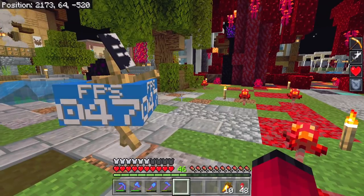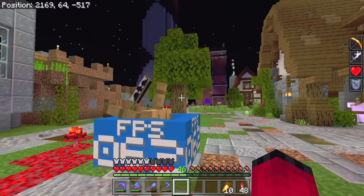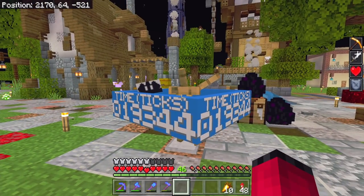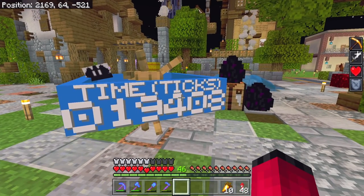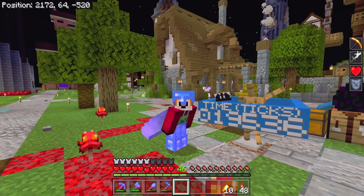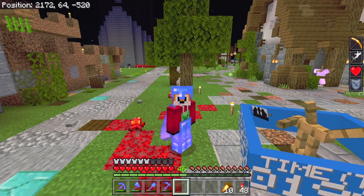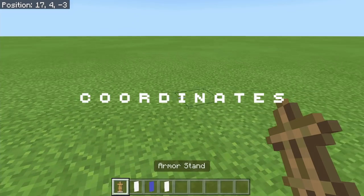The frames per second has dropped — 46 FPS facing towards Silent Whisper's base, going up to around 60 facing away. You might also notice that when you put the armor stand on time in ticks, the ticks take a while to update and come through. That's believed to be a server-side thing related to the entity optimization features added to Bedrock a while ago, so there's not much to do about it.